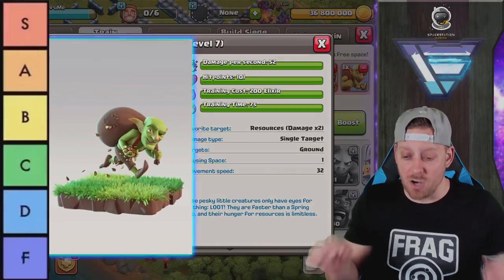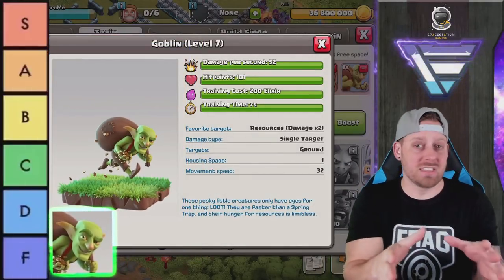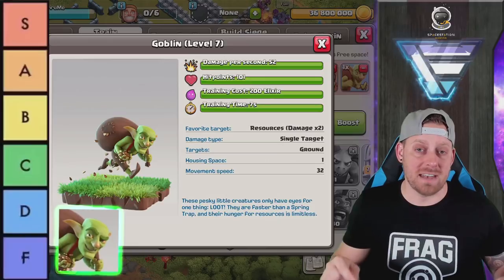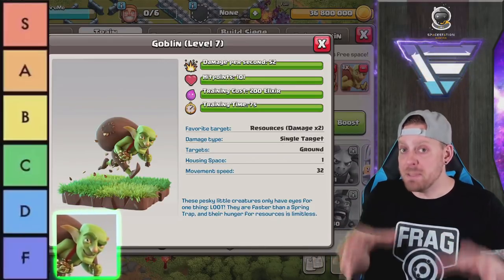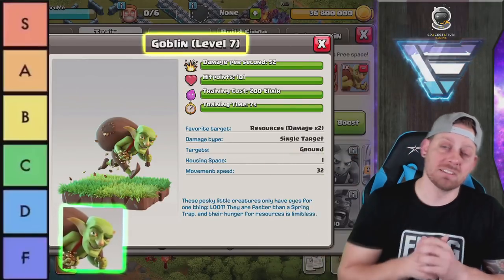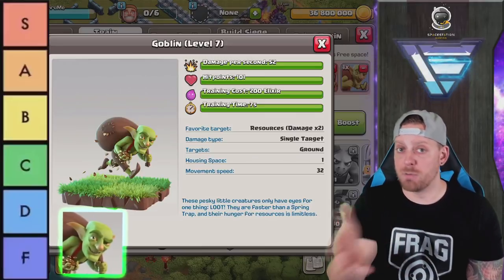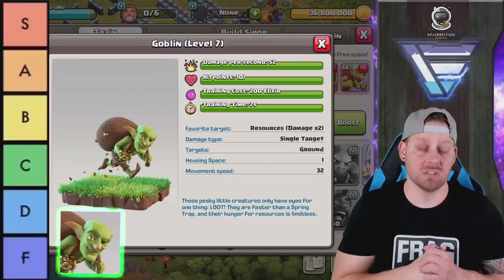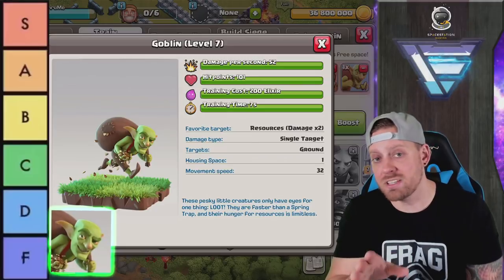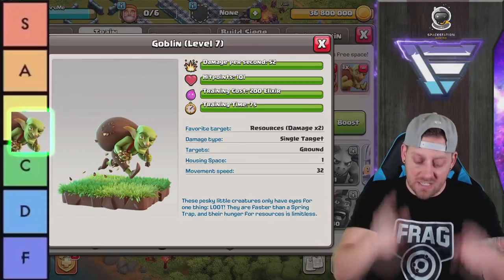All of my rankings are based on how troops sit in the current meta. Giants are a great troop, just not as viable today — doesn't mean they're worthless. Now the Goblin is a great farming troop, used so often like Barch. Goblin Knife is used from lower Town Hall levels through Town Hall 9. Goblins can also clean up higher-end bases fast for resources. We're going to give the Goblin a B.